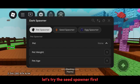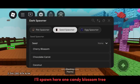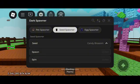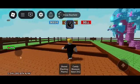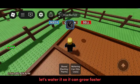Let's try the seed spawner first. I'll spawn here one candy blossom tree. Let's plant it at the edge of my garden. Let's water it so it can grow faster.